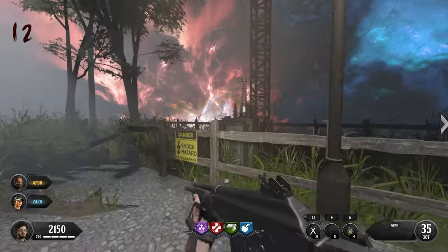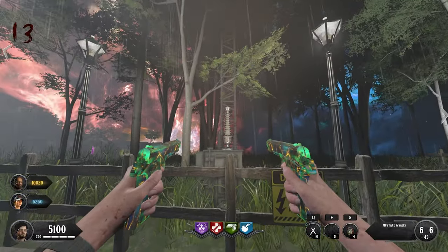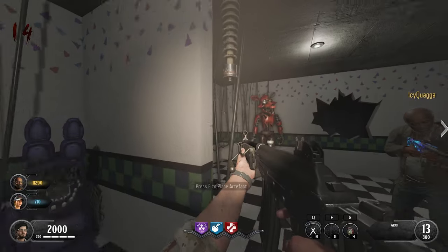The first charging location can be found right here on the other side of spawn, the second one can be found on the other side of the jump pad where that bridge is, and the last one can be found right here inside of the parts and service room.